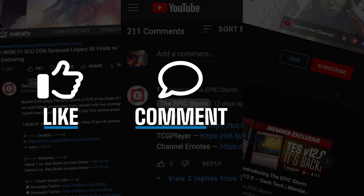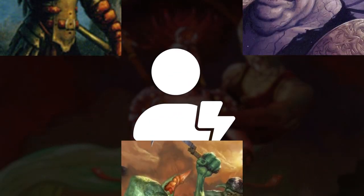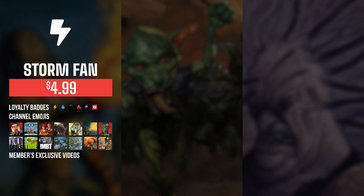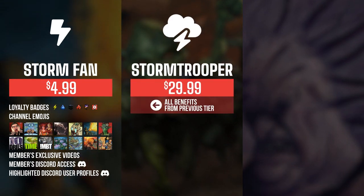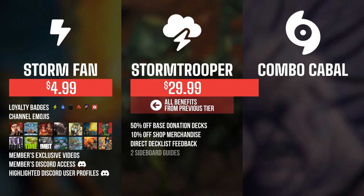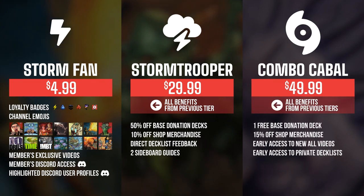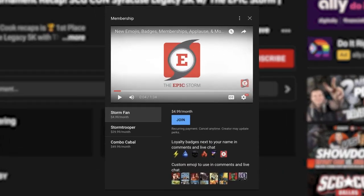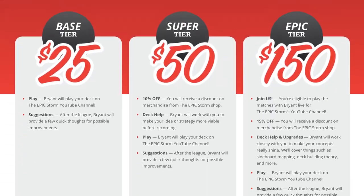If you enjoyed this video make sure to leave a like, comment, and subscribe. You can also show your support by becoming a member of this channel — you get sweet perks such as badges, emotes, exclusive members-only content, and access to our members Discord. As you increase tiers there are other rewards such as shop discounts, cyborg guides, early access to videos, and even free donation decks. We also have other ways you can support us such as the Epic Storm shop or submitting a donation deck.